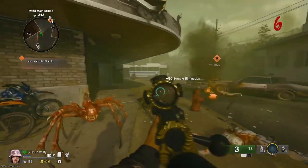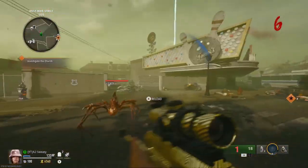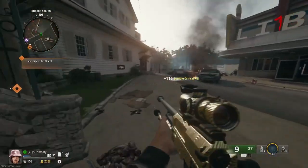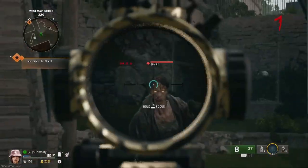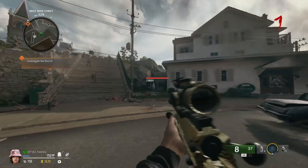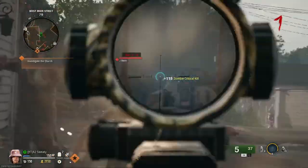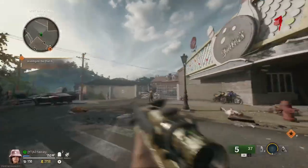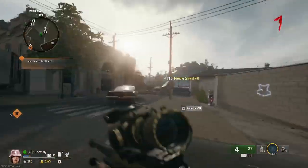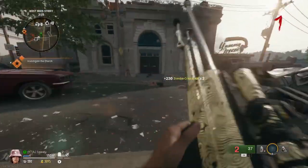The hellhound round in this game is actually really cool. It would have been cooler if we could put hellhounds on instead of these spider-looking things, because I don't really like them. Let me know in the comments what you guys think of BO6 — do you like it, do you hate it, or do you love it? I personally love it. Liberty Falls is a good map and so is Terminus.